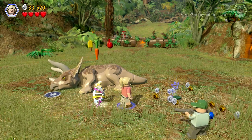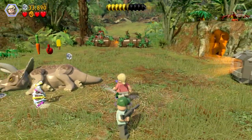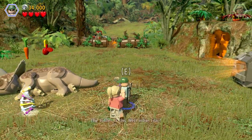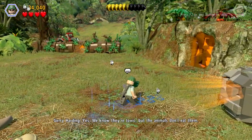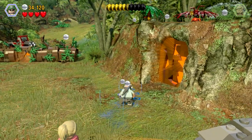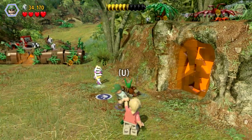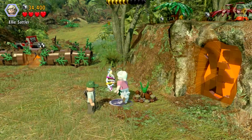We found an ice cream card and an apple. We need to switch characters. Is this West Indian lilac? Yes, we know they're toxic but the animals don't eat them — you sure? Pretty sure.